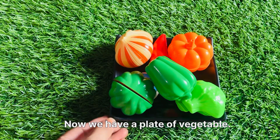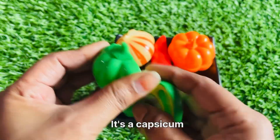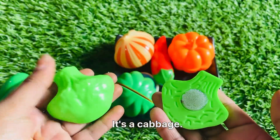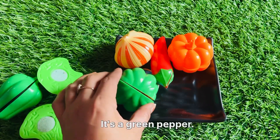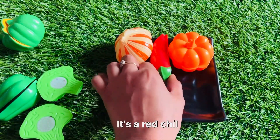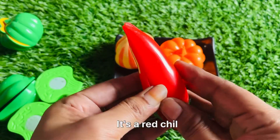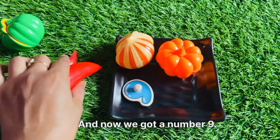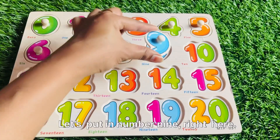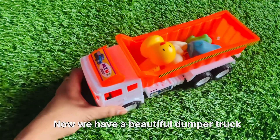Now we have a plate of vegetables. Let's check it — it's a cabbage, it's a green pepper, it's a red chili. Now we have a green pepper and we got a number nine! Let's put in number nine right here.